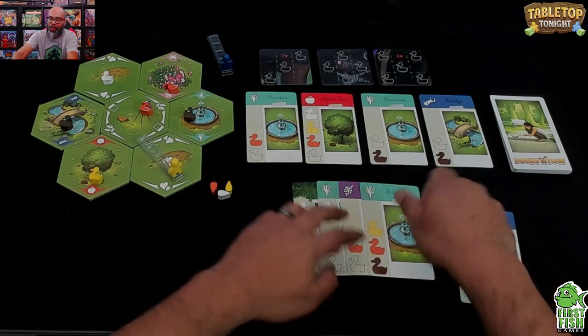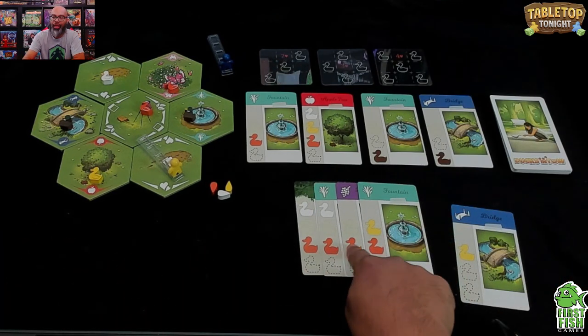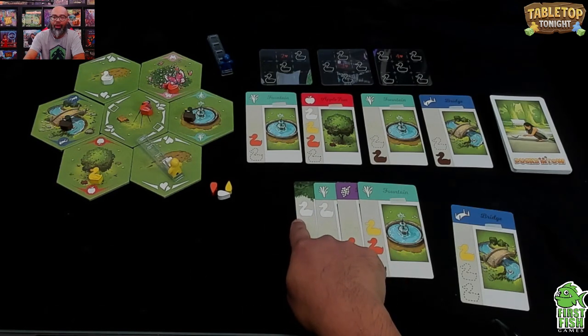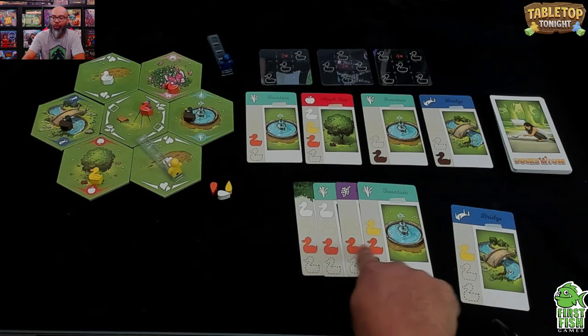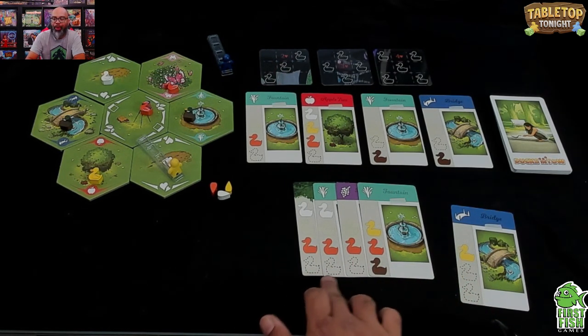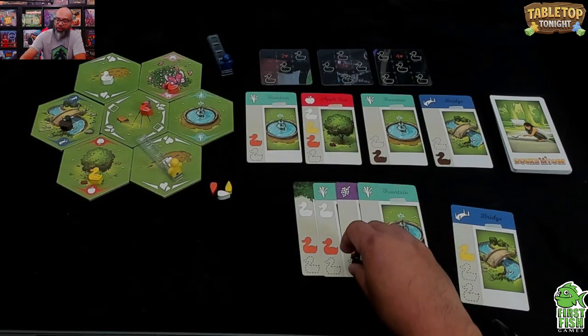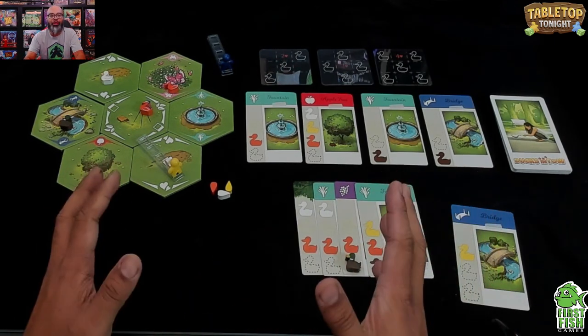As you build your tableau, at the end of the game you score points depending on how many ducks you have in a row for each color. Two white ducks scores two points, one yellow scores one, four orange scores four. Some cards have spots where you can add more ducks — getting a brown duck there would bump it from one to two points.